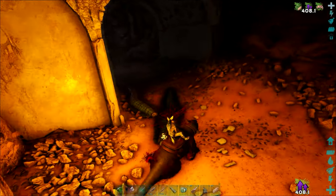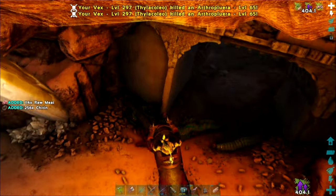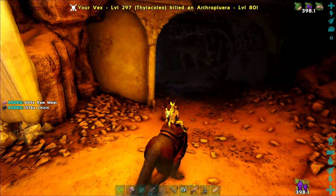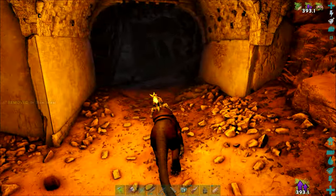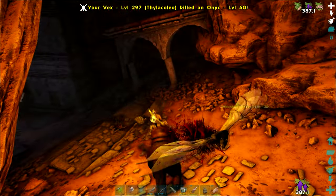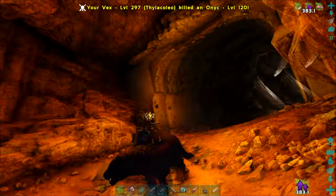Their first attack is always to spit, so it helps to just jump their first attack. It's another reason I like doing the caves on the Phylocalio — now with the bleed damage as well, which is great. Can't beat the Phylocalio.